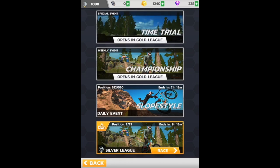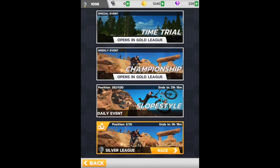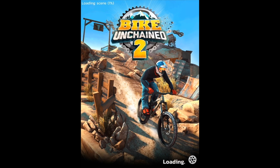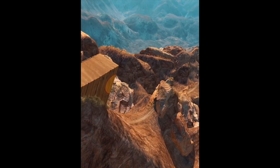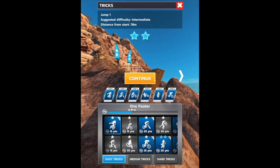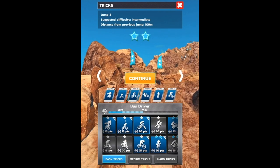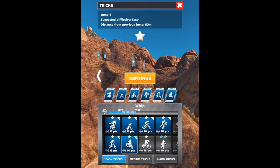We'll just keep on racing. Championship opens in Gold League, time trial opens in Gold League. We're in Silver League right now — position 282 out of 530. I'm gonna keep trying slope style while we've got the free attempts. Not totally sure how the ticket system works yet, but let's use our free events and get some practice. Going to go with some easier tricks this time — just do all one-star.